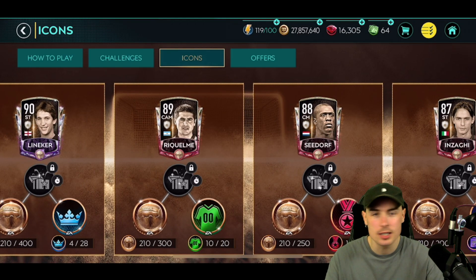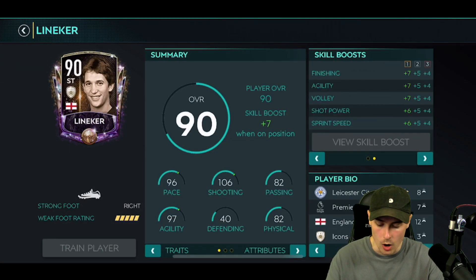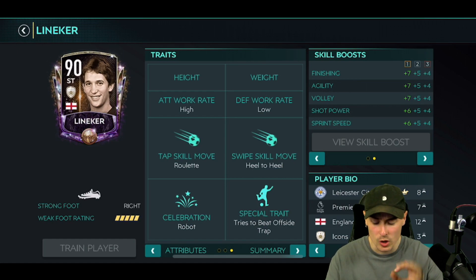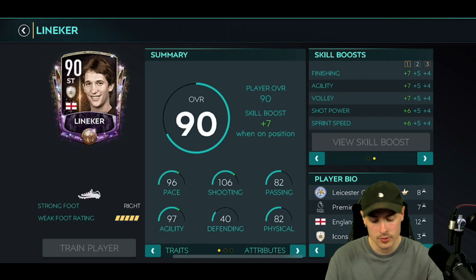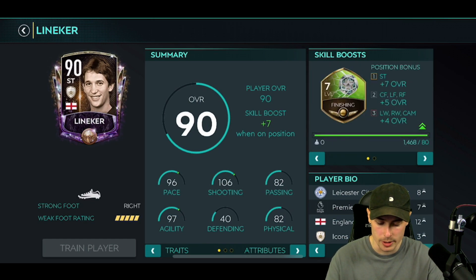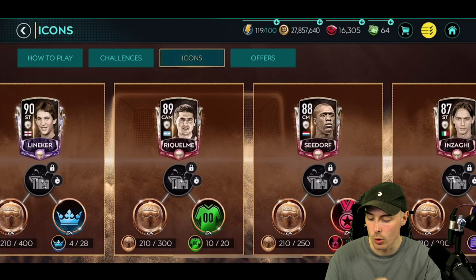We're getting into the masters now — Lineker, give him a good skill boost and good work rates and I'm happy. Finishing skill boost — five star weak foot. Work rates: high low. They've hit the nail on the head with those work rates, brilliant! Beats the offside trap trait as well. 96 pace, 106 shooting — that's actually a decent card. His sprint speed gets affected by finishing, shot power, volley, agility, and finishing. I actually really do like that skill boost — by far the best icon so far in the batch.